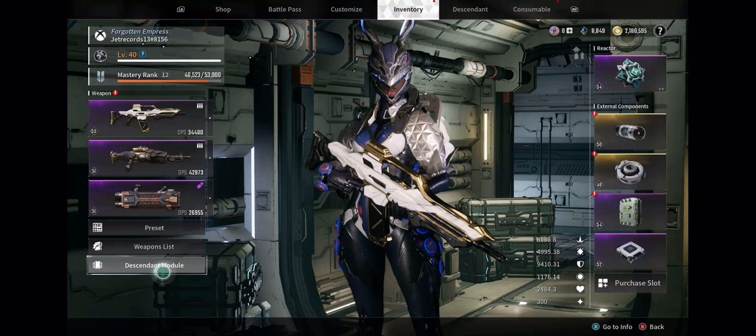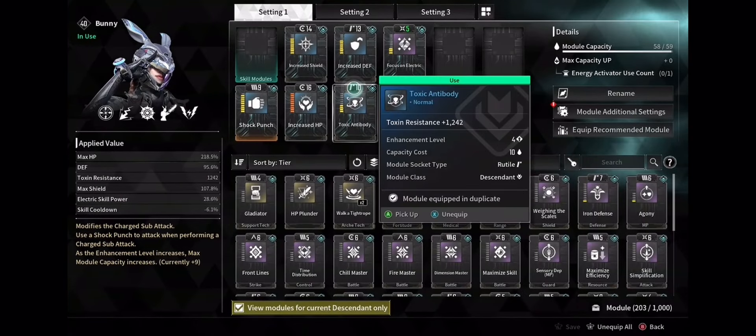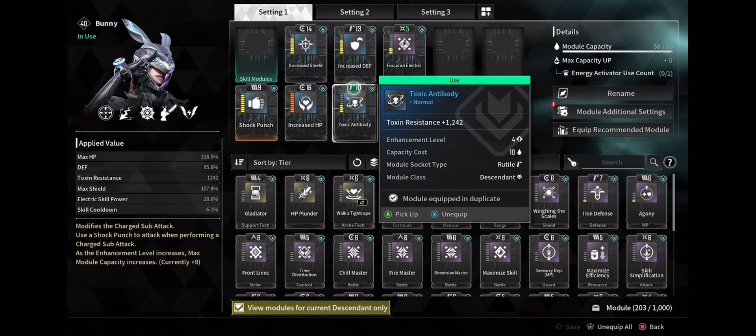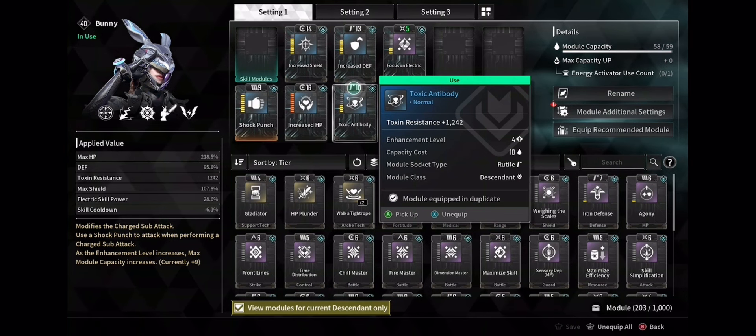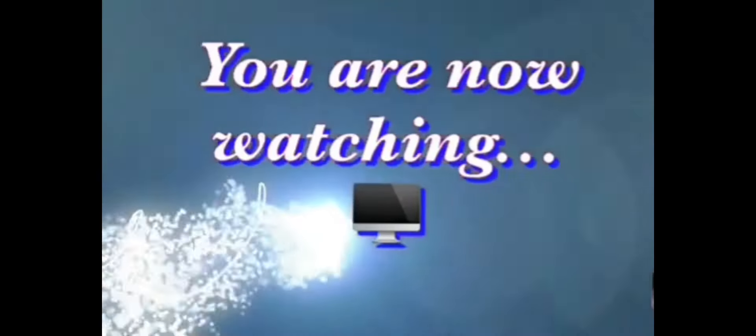For this build all you really want is something for toxic resistance for your defense. For your weapons, you basically just want something that has electric damage, something that helps your crit, and something that identifies weak points. That's all you need for this boss fight. Thank you for tuning in — subscribe for more.